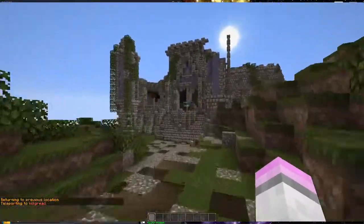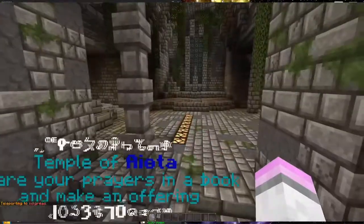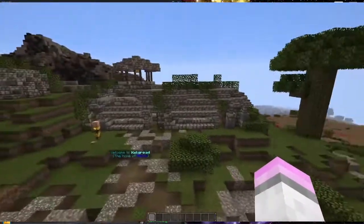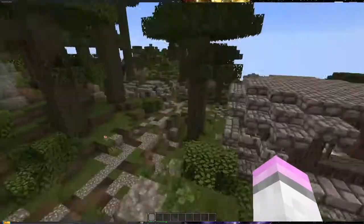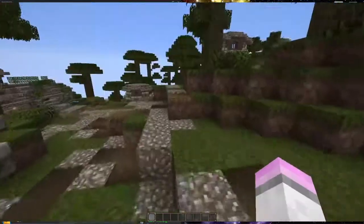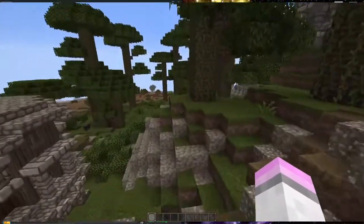Next up is Colgrede. This is the home of Eota, which is the god of war, so this is his temple. Colgrede is all ruined and pretty derelict. Eota was actually the very last god that we added and he ended up getting Colgrede as his town, which is pretty special.